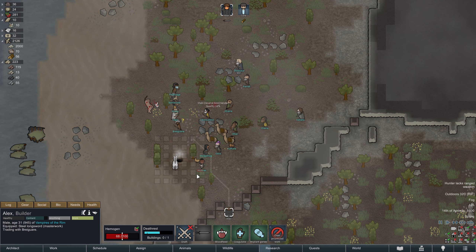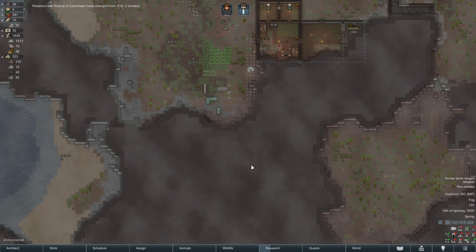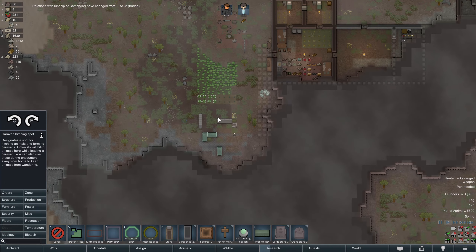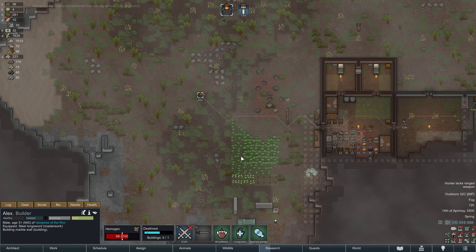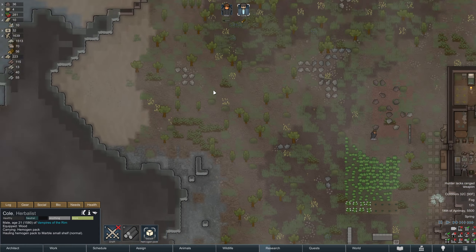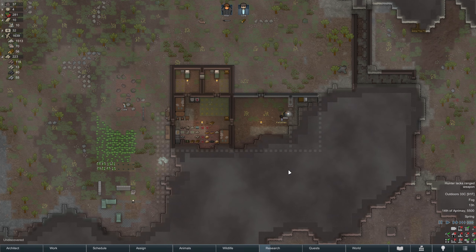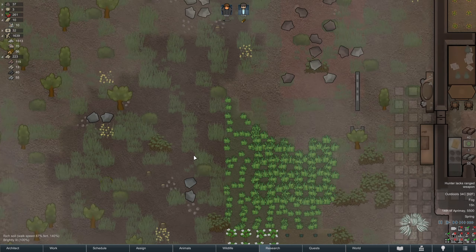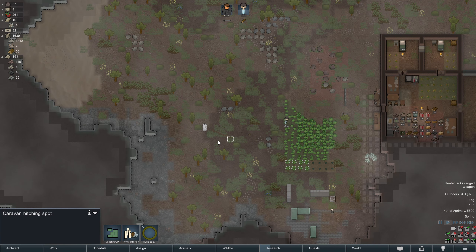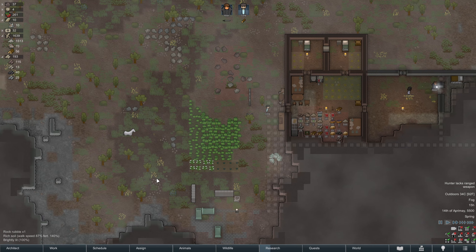They don't have any ranged weapons, which is a disappointment. But they do have a horse — I'm gonna buy their horse and put him kind of by the farm. You don't actually need a pen for pen animals, however you do need a caravan hitching spot. Without a pen, depending on how many animals you have, they'll eventually eat up all the stuff in the area, but this horse will be just fine. We should give him a name — every horse deserves a good name. Chestnut the horse.